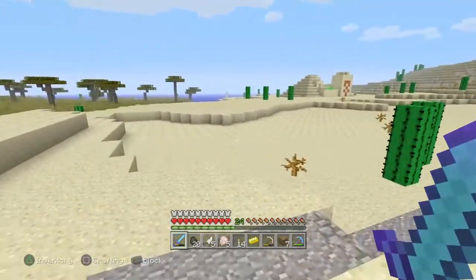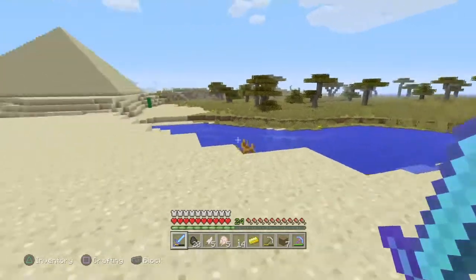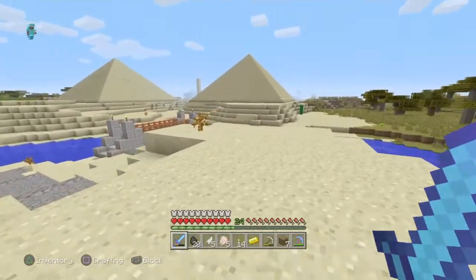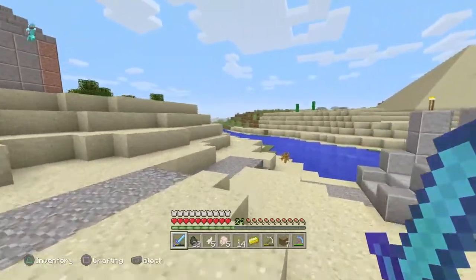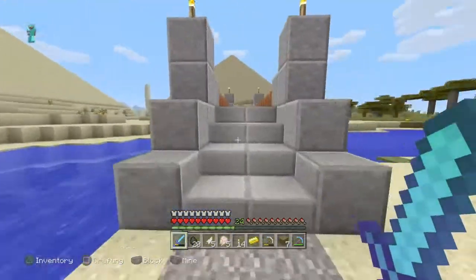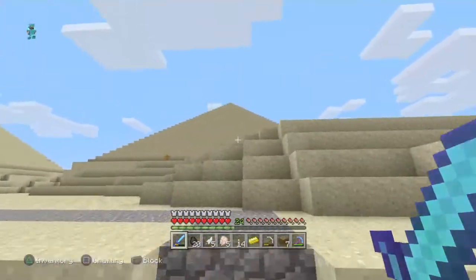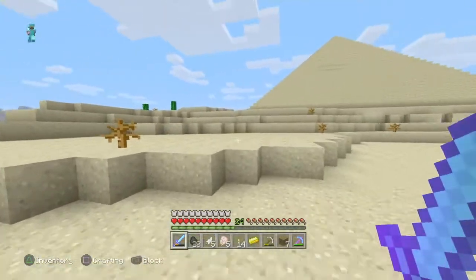Okay folks, here we are — we've traveled all the way from the bottom south to the top north via my subway system. This is my Egyptian pyramids and temple build, which is probably pretty close to my favorite for this seed. We've got three pyramids and a temple.